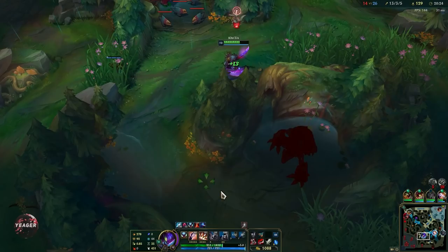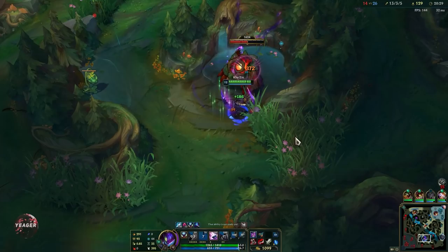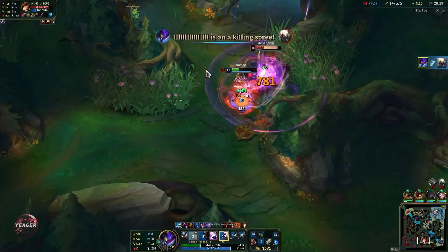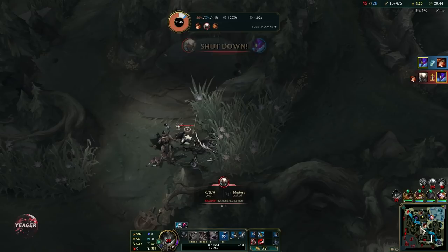The Rift Scuttler is up so I can take that down. Look at the healing we get from each Q — combine that with the W and we just become a life-stealing monster they can't deal with. I got ignited, which sucks a bit, but we have the armor pen item now because they are building armor.